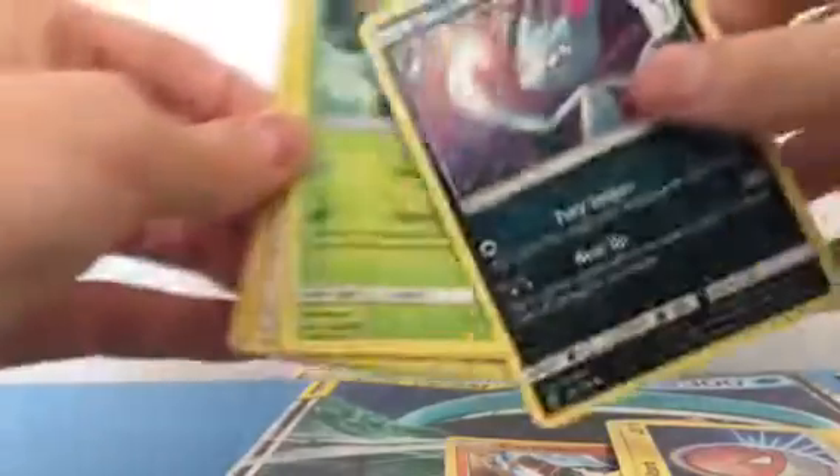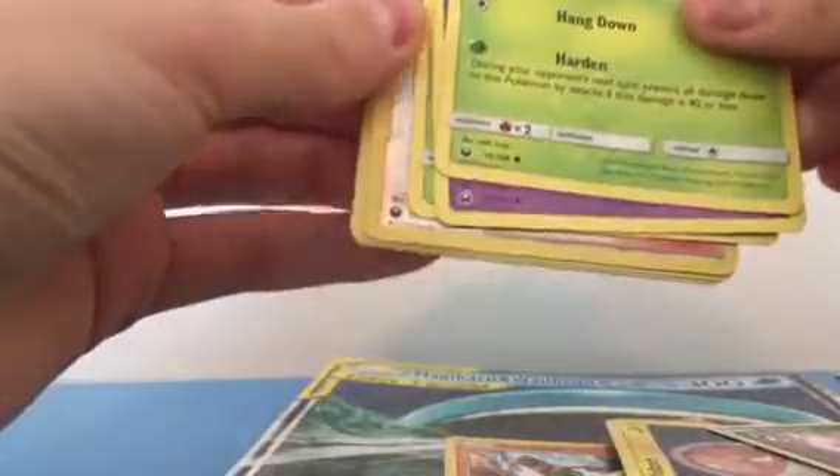Sorry guys, my mom called so I had to restart the video. So first card we get is a photo — it's an easel. The reversal and the rare fire energy.